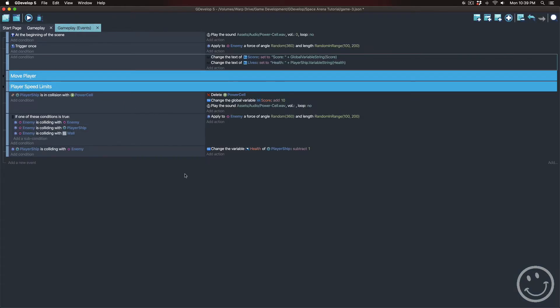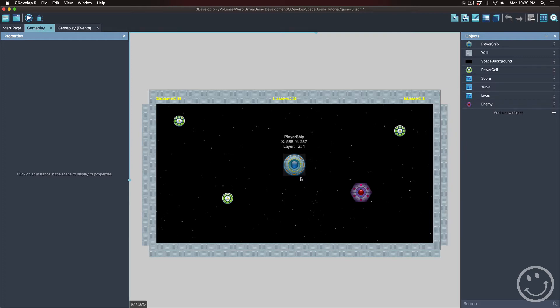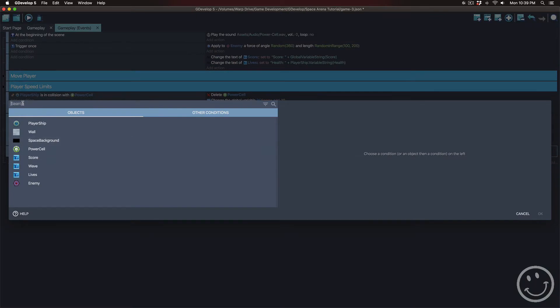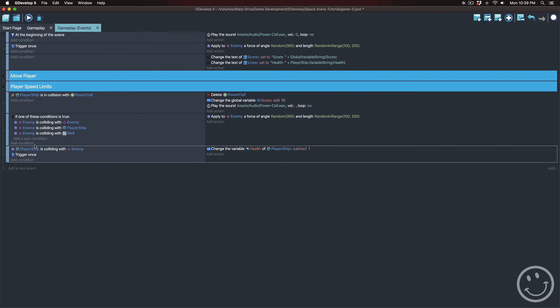The first thing I want to do is add a condition so that if the enemy ship stops and remains in contact with the player for an extended period of time, the player doesn't lose a bunch of lives all at once. We want that to only happen once for every collision. I'm going to add a condition, search for 'once,' and choose 'trigger once while true.' Now every time the enemy collides with the player, it'll only do these actions once, and won't do it again until they separate and re-collide.